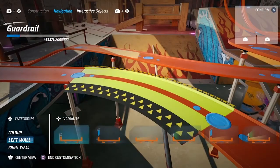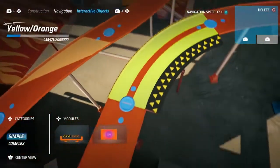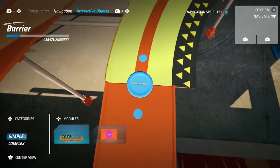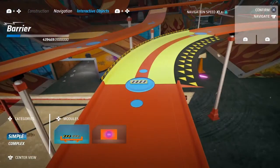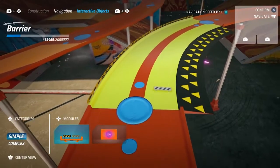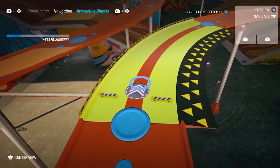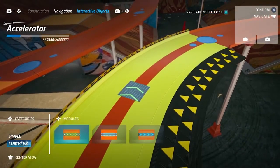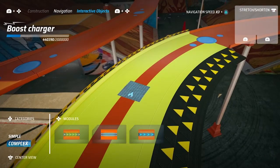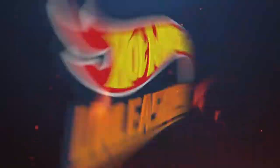Customization is not the only way in which you can affect the gameplay on a truck. We have something that we call interactive objects. These are elements that you can place whenever you like, and they come in two categories: simple and complex. Simple interactive objects are basically placed how you see them. But complex interactive objects can be changed in length in order to have them fit exactly as you want on the truck.